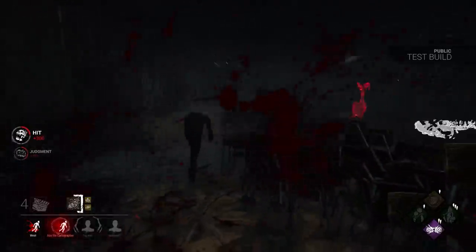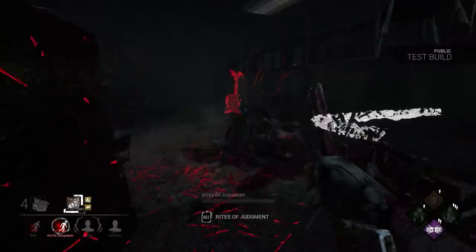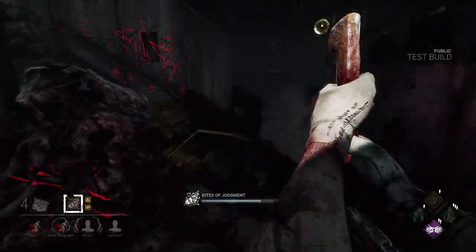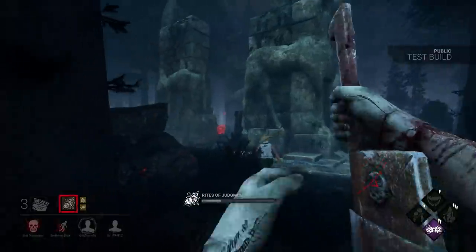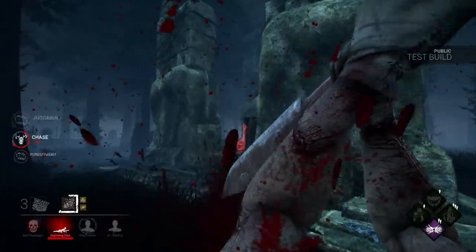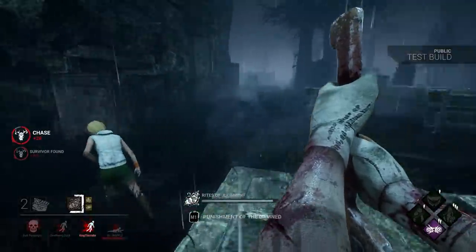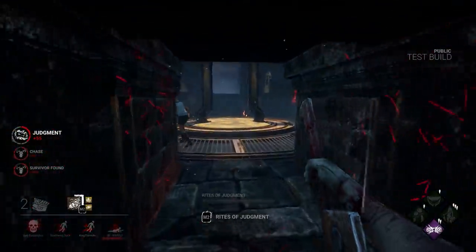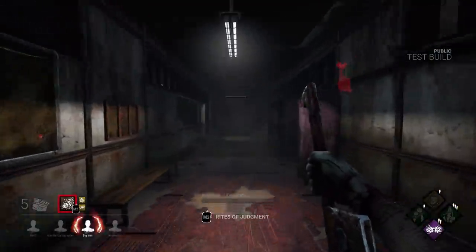So that's Pyramid Head and all the new perks covered. Overall, I like the new killer power. It's not a copy of anything we currently have in the game — it's unique, it has multiple ways you can use it, and I think it's definitely strong. He might even be getting nerfed. The cooldowns feel okay, the conditions to activate the power make sense, survivors have counterplay available to them, and the killer himself is just a horror icon. Very cool to have him in the game. The new map is spooky in the best possible way.